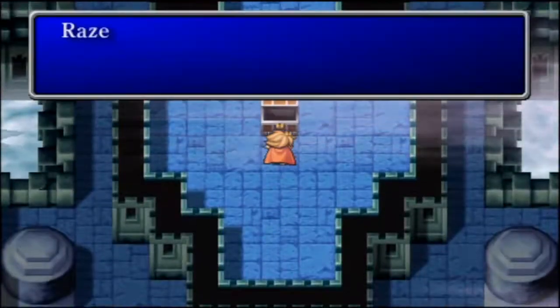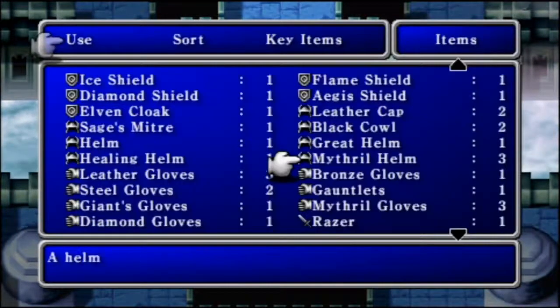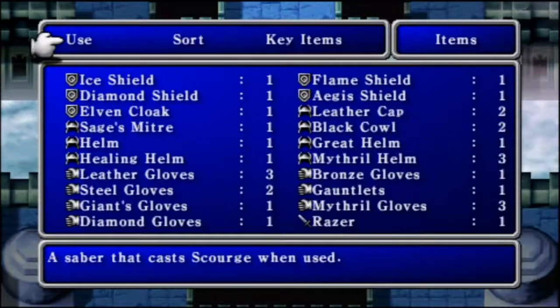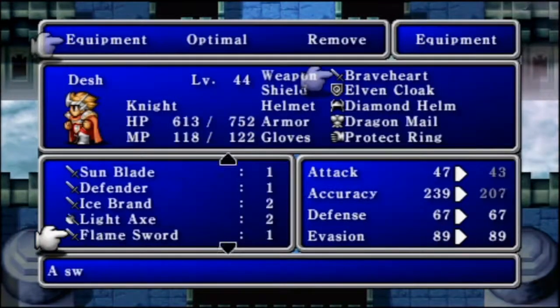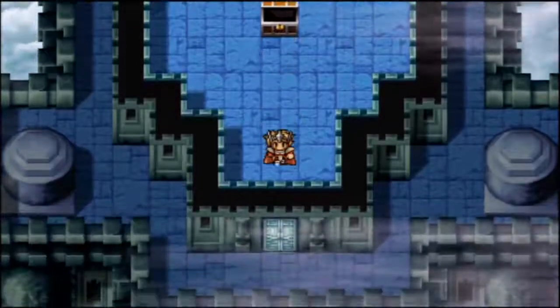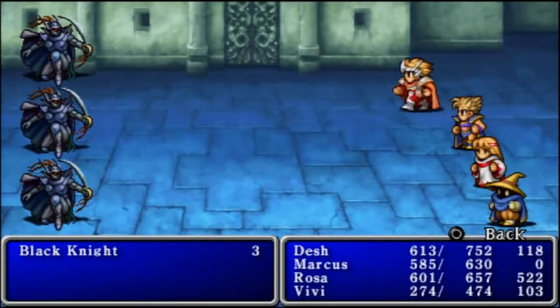And in this chest here, we get a Razor. Wait a minute, what does this do? Oh, it's a sword! They cast Scourge when used. The Knight, Red Wizard, and Ninja can use it. Is it better than a Braveheart? Good heavens no! But you can use it as an item in battle, so that's not so bad. Instant Death Spell — not too shabby.